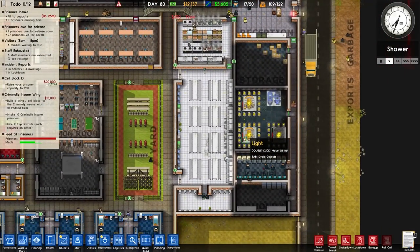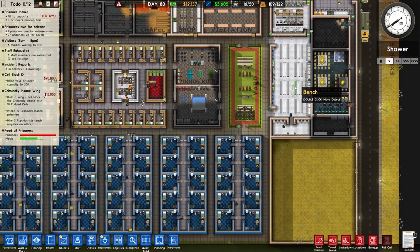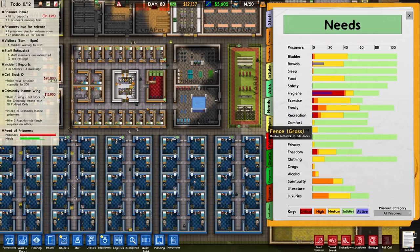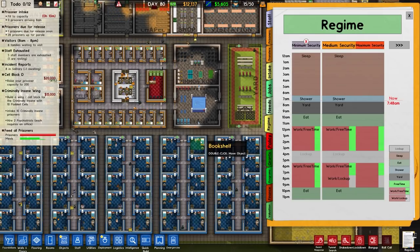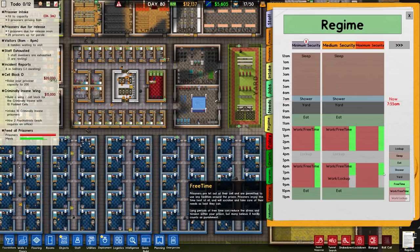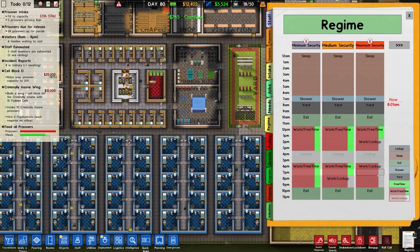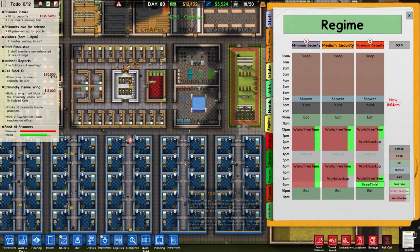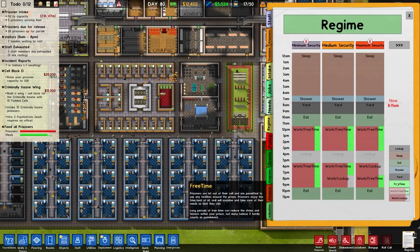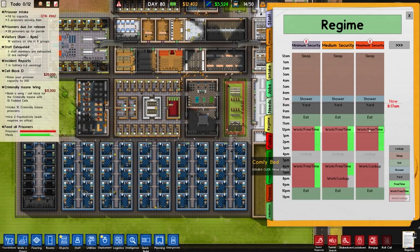Phew — it's been a tough couple of in-game days. We've managed to fix all of the damage that fire caused. I'm going to guess it was because I didn't give them that free time. Over to regime — maximum security currently has work/free time. I'm going to change maximum security to have even more lock-up: lock them up here and here, with work/free time at the end. They'll have about four hours of work/free time and six hours of lock-up.